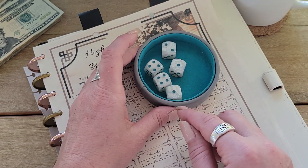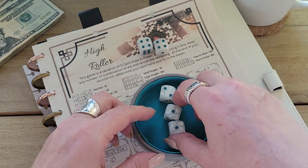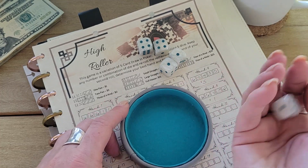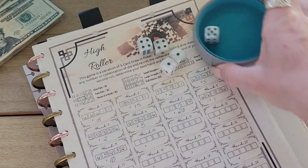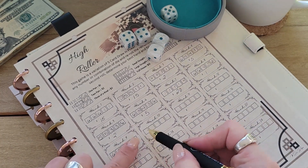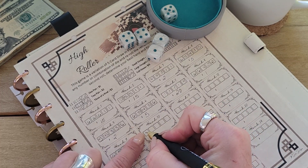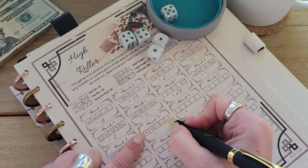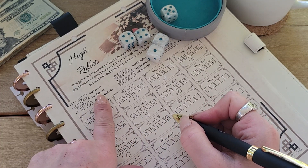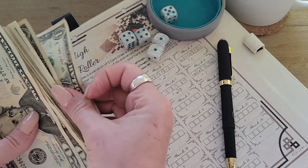So let's start. Right away I have two pairs — I have two fours and I have two ones. So let's roll this to see if I can get another four or one. I cannot, but at least I have two pair. So in your little hand, your score sheet, you write down your hand. I have two fours, two ones, and a five.